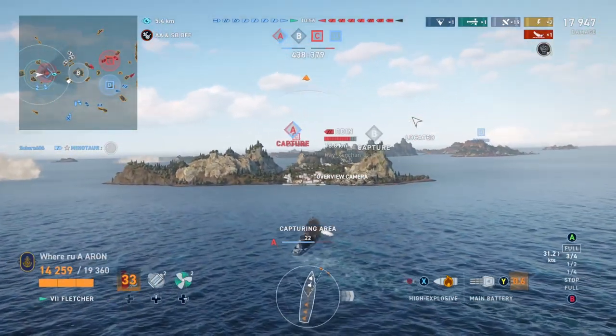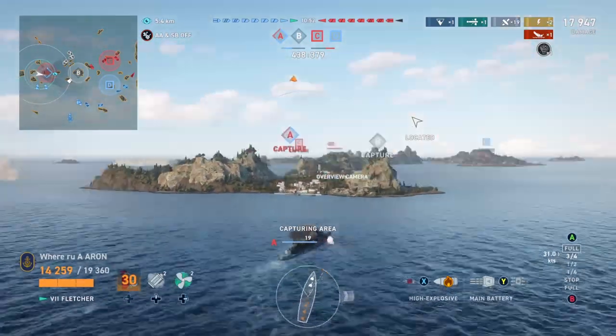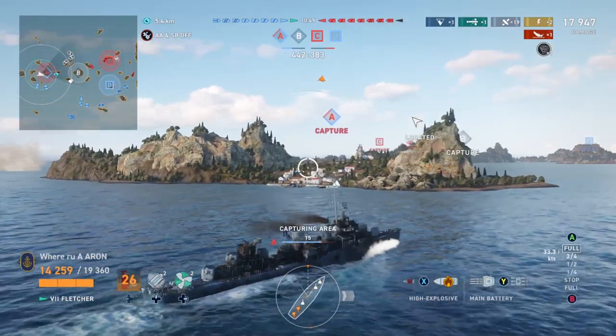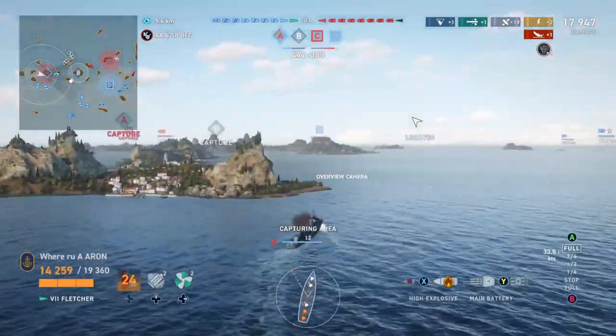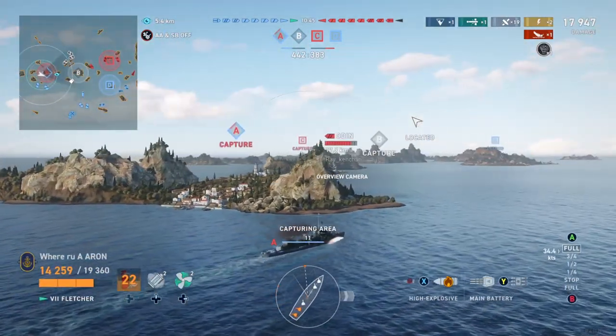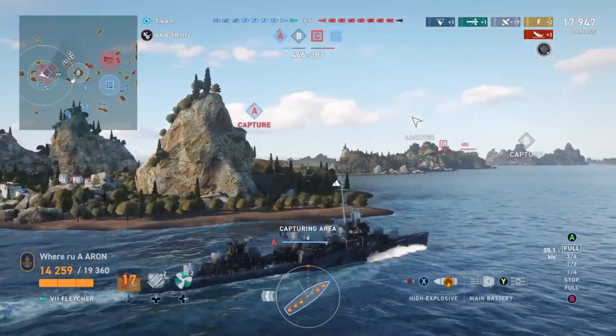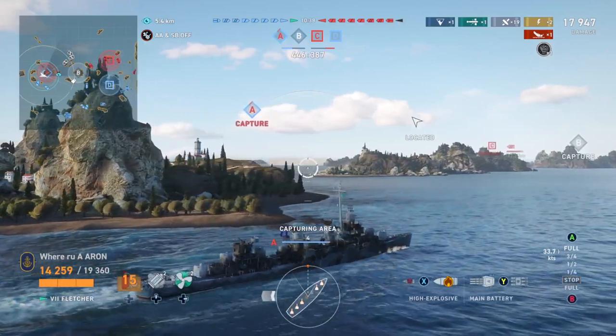The enemy team is kind of clumping up in the middle on the right. If they get a flank and we get this cap, we'll be able to develop a crossfire to put them in. Our ships hold in the middle, they hold on the right. Looks like our battleships — not sure why we sent both battleships to the right — but that's okay, looks like both of their battleships are over there as well.